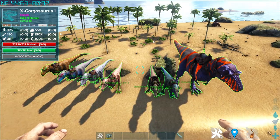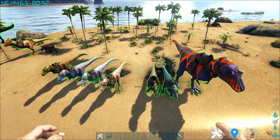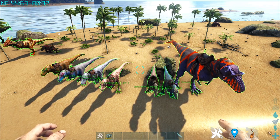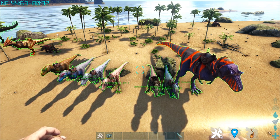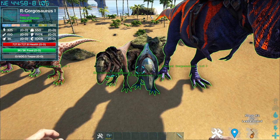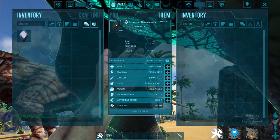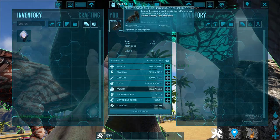The Gorgosaurus is tamed via passive tame only at level 60. It eats meat, honey, exceptional kibble, and golden sap. Best is to wear a Gili armor so it doesn't spot you — very similar to how you tame a Danosuckers in Garuda's mod. Also worth noting: the Gorgosaurus has two different saddles — the normal saddle and the armoured saddle, which can protect the player from projectiles and turrets.